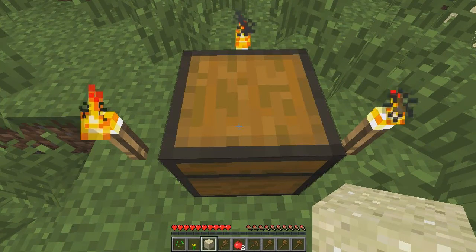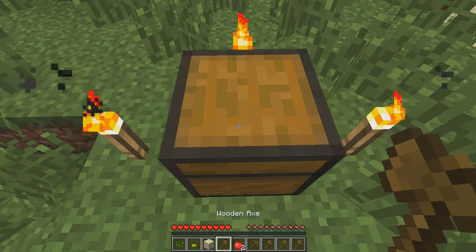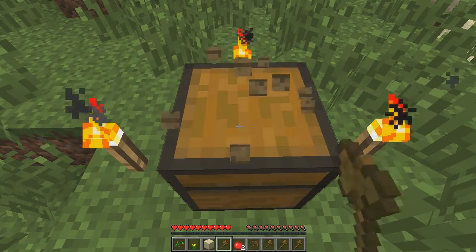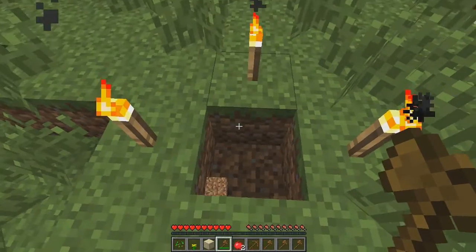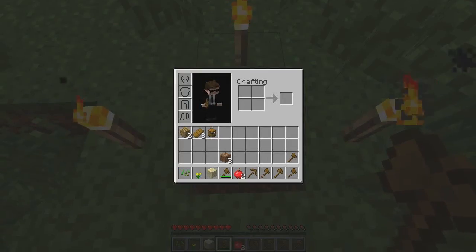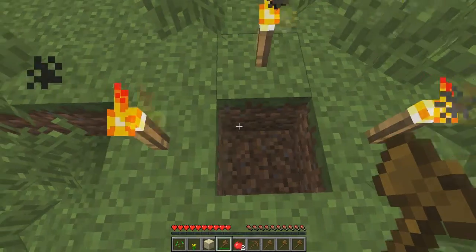I'm going to press the number four key to switch to the wood axe, and I'm going to left-click and hold the left-click down until it breaks that chest. And if you look in your inventory, everything that was in the chest also popped into my inventory.